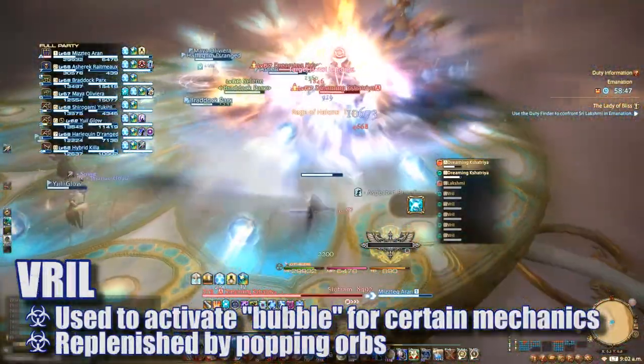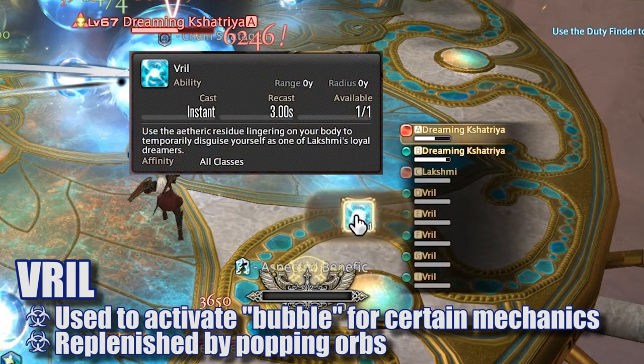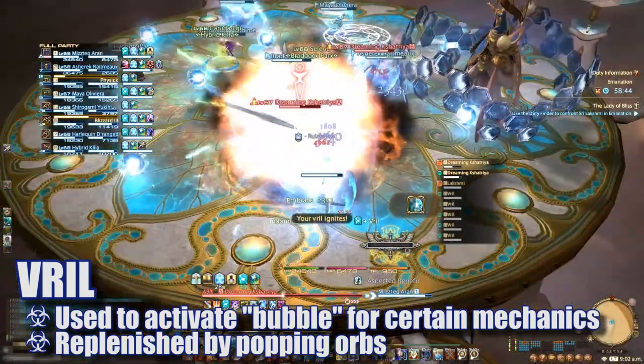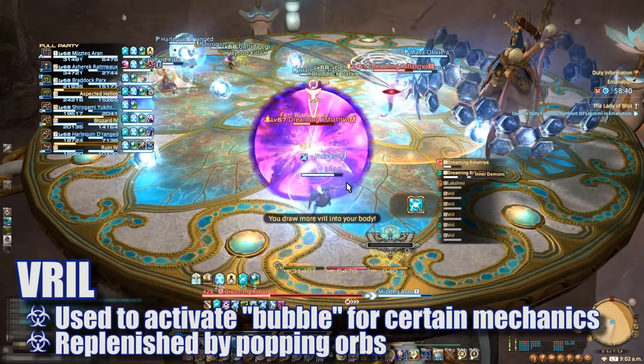Vril bubbles will also cover the platform throughout the encounter. Each player will have a duty action button that uses Vril as a resource. Running into a bubble will replenish Vril, allowing you to use the duty action button. This action will bubble your character, allowing you to negate certain mechanics.